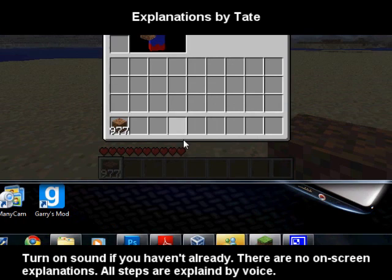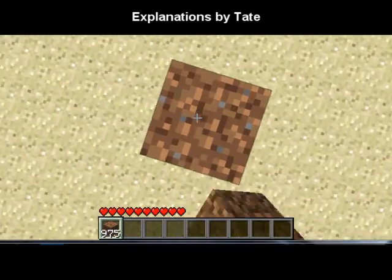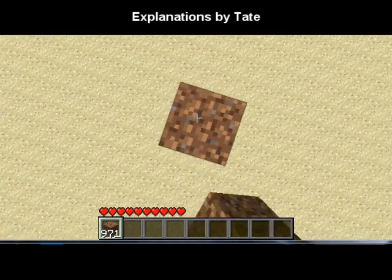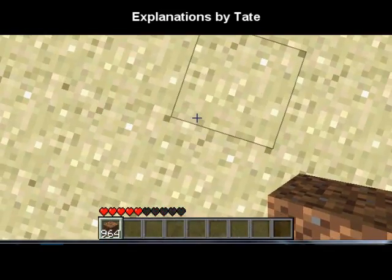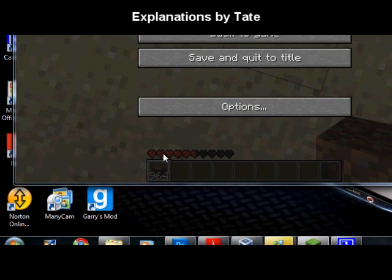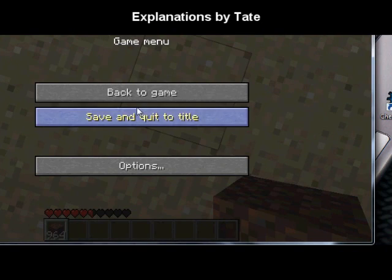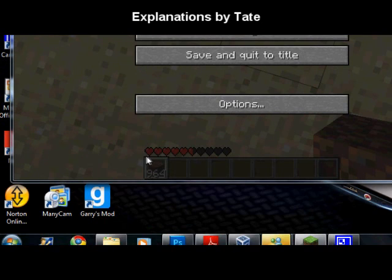If you've played Minecraft before, you know that you don't have just 10 health — you have 10 health hearts, but each heart can be divided in 2. For example, let's say I fall off of a fairly high tower. See, I have 5 and a half hearts. I don't have any whole number, so obviously my full value of hearts can't be 10.